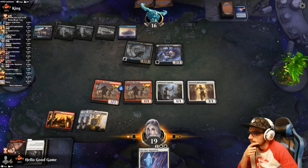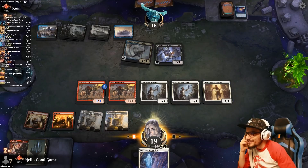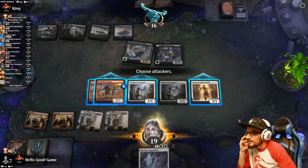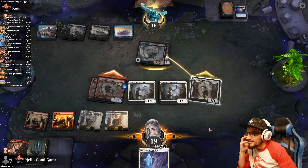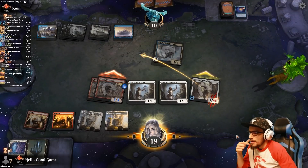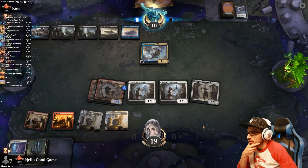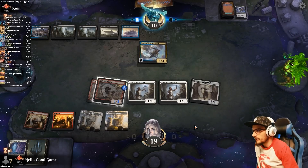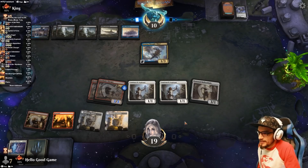Discard the lands. They should hit the Hallowblade and tap it. We can sacrifice one of our Aspirants. A very light hand in the land department but I really like it. Our opponent just went down the mulligan alley so we're not even going to get to play this game — immediate concede. One time we get a decent hand! Tossing this, looking for better land. Keeping six, tossing the Embercleave.